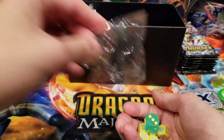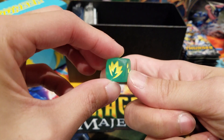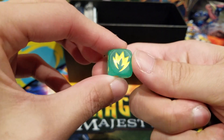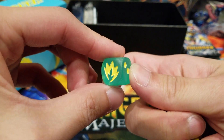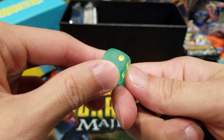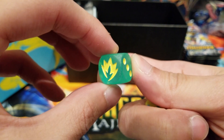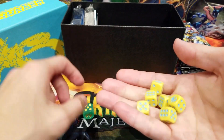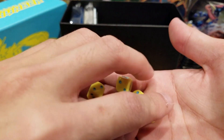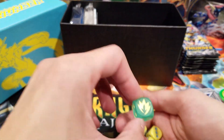And then here is the dice for the big one. It's like half-transparent – no, this is not transparent, this is opal. Opal type, or opaque. Sort of see-through but not really. I really like the color of this die. And then we have our smaller ones – the damage counter dice in yellow and blue.